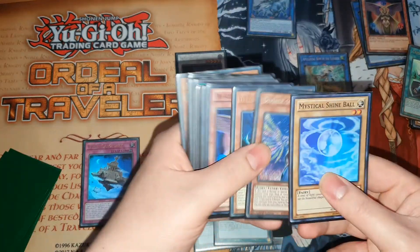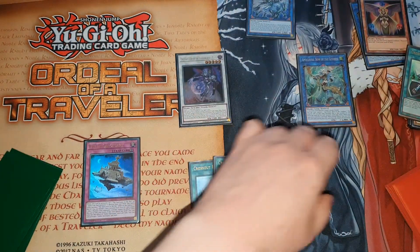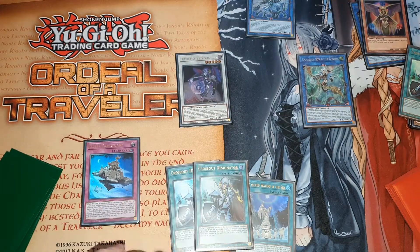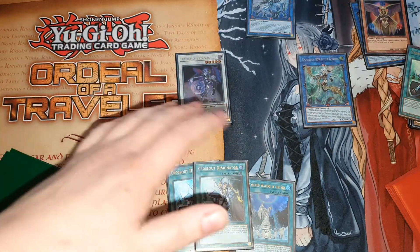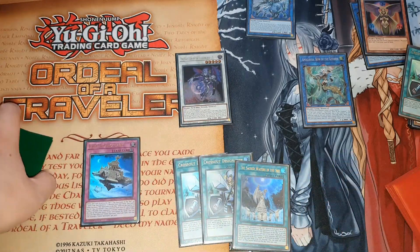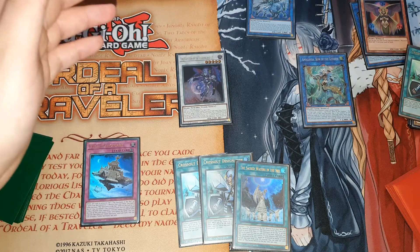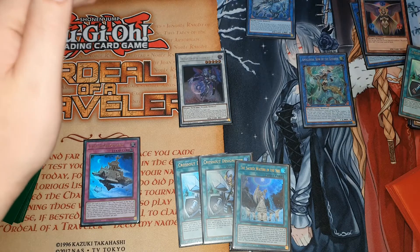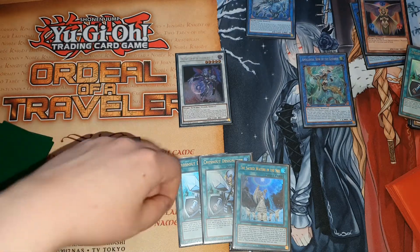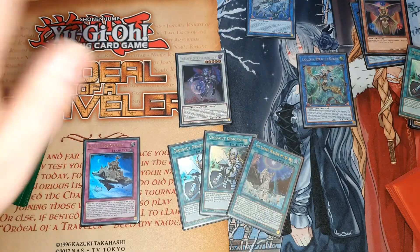Use the Parshath effect discarding one to search the Trap of Fallen Sanctuary. You've got your trap for next turn - search out your Sacred Waters or a searcher for anything you need. You've got Book of Moon, three negates, and two potential hand traps in hand. That's it for this combo and for today - please like, comment, subscribe and share this in any Facebook groups you can, because this took me a long time to make. I'll see you in the next video, thank you very much for watching.